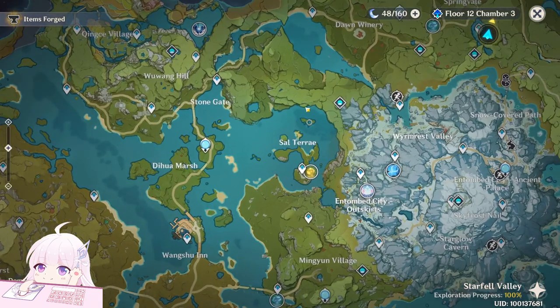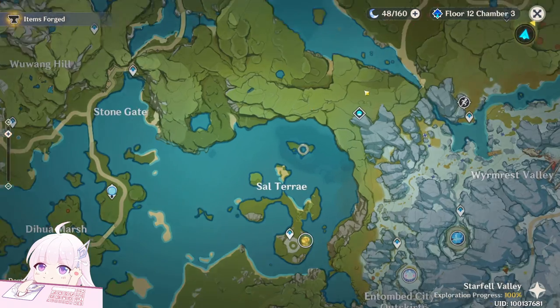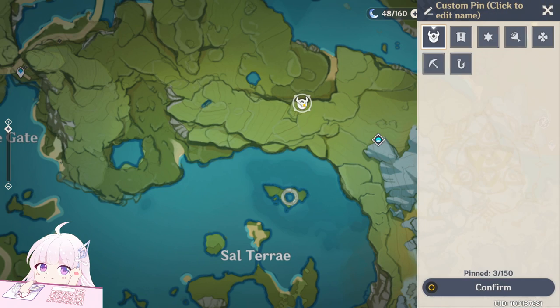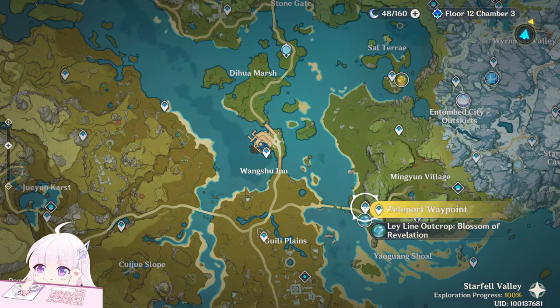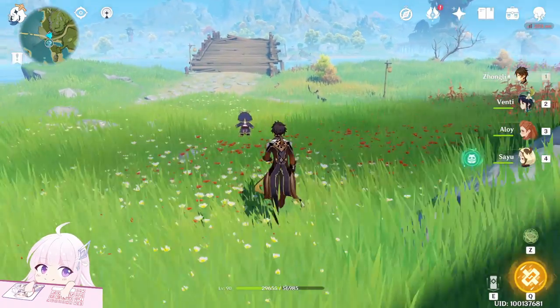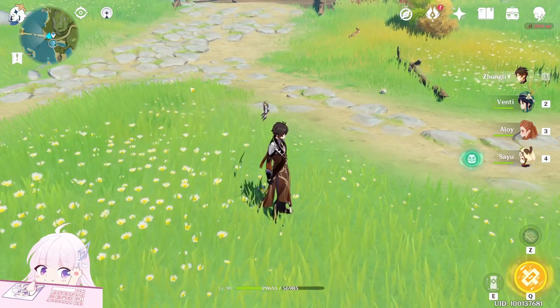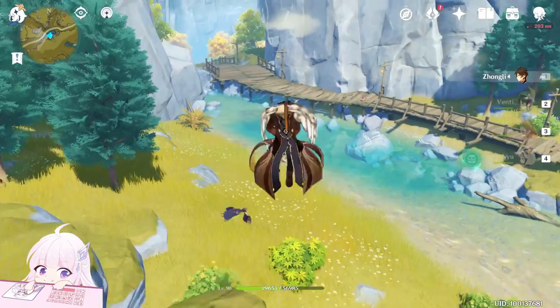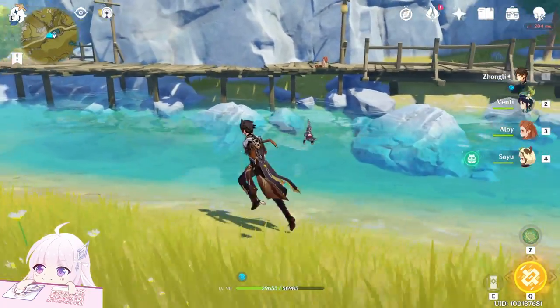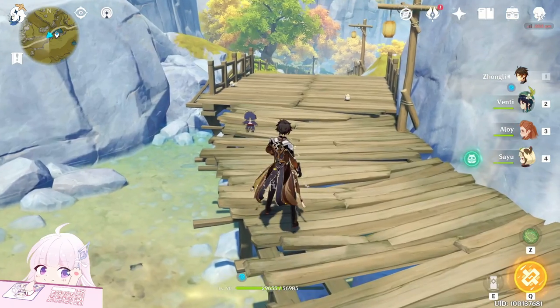Next one is the Golden Finch. For the Golden Finch, when I came here to show you the pigeons I saw some of them, but I scared them so they escaped. Anyway, if you teleport there and go there before jumping down, on this point you will see some of them. You can also go to this teleport waypoint at Mingyun Village. Once you come here, go toward the bridge, the Broken Bridge. You will see one and two of the Golden Finch. Another point is at this teleport waypoint — watch down and fly. You will find them on that bridge. When you come here, you will see two of them as well.